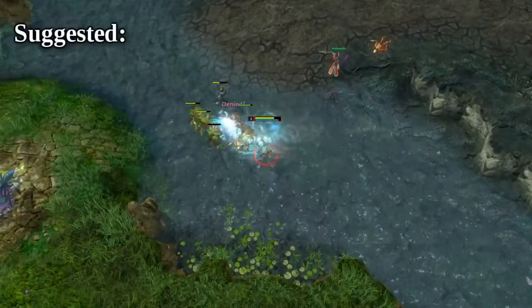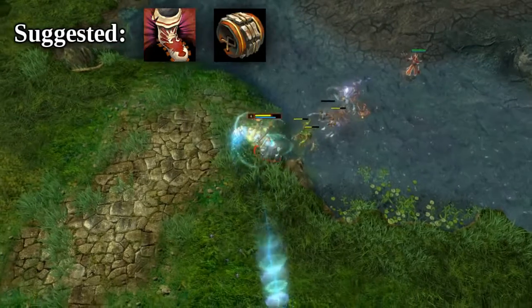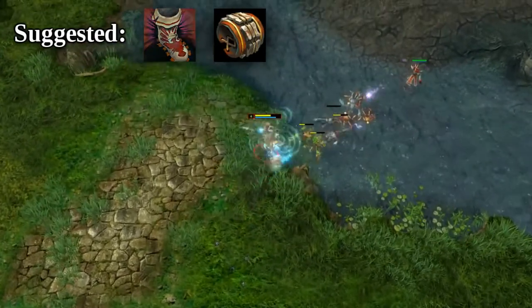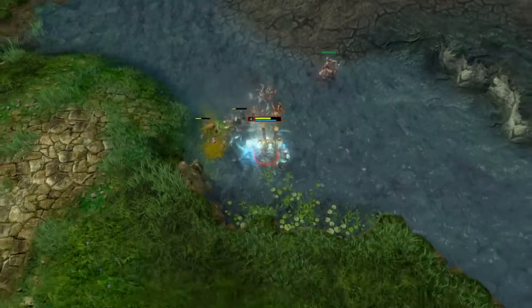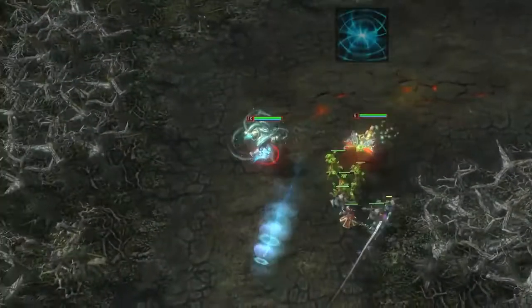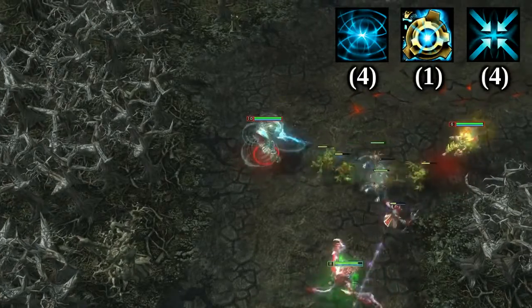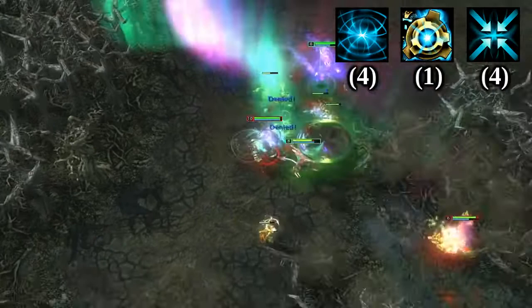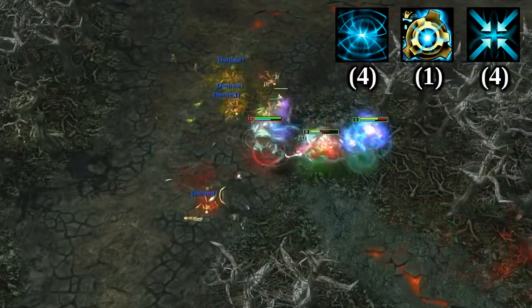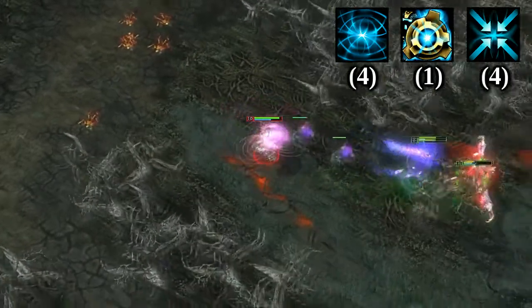Stacking strength items on Flux increases his damage output and survivability significantly. If you did poorly at the start, a few Fortified Bracers should get you back on track with great cost efficiency. In a side lane situation, the burst damage from your first ability will generally prove more useful in small skirmishes and would be wise to level up early. A single level of your second skill will serve its purpose, and your Polarity Swap should be maxed out for the bonus attack and casting range.